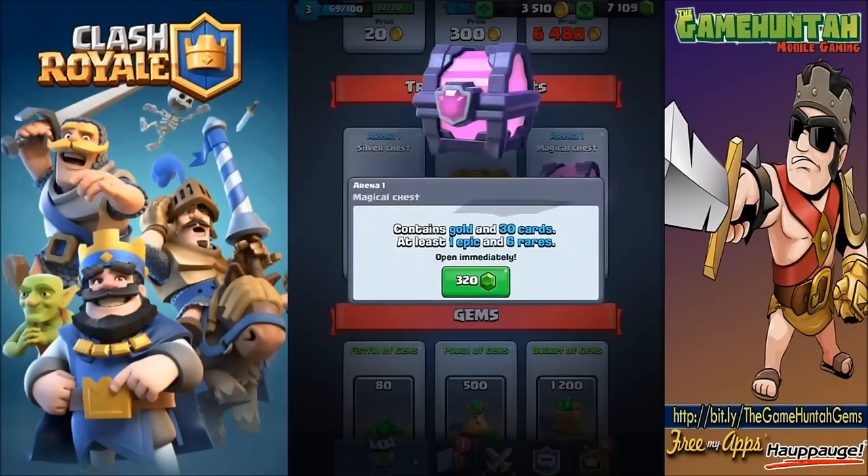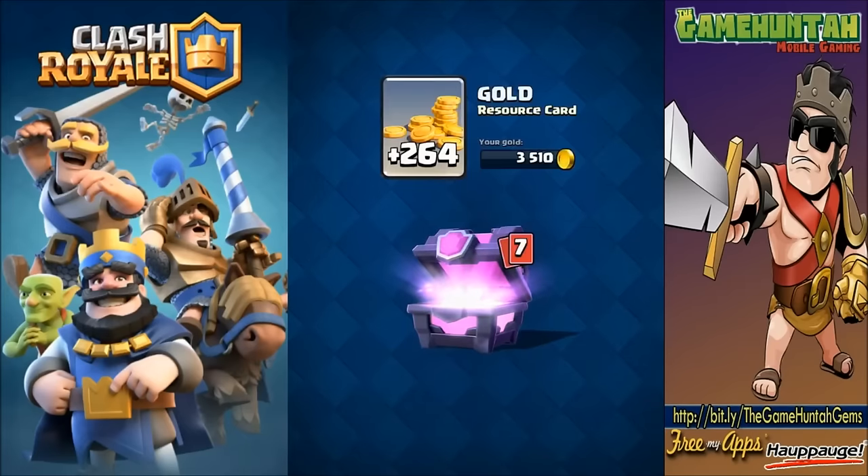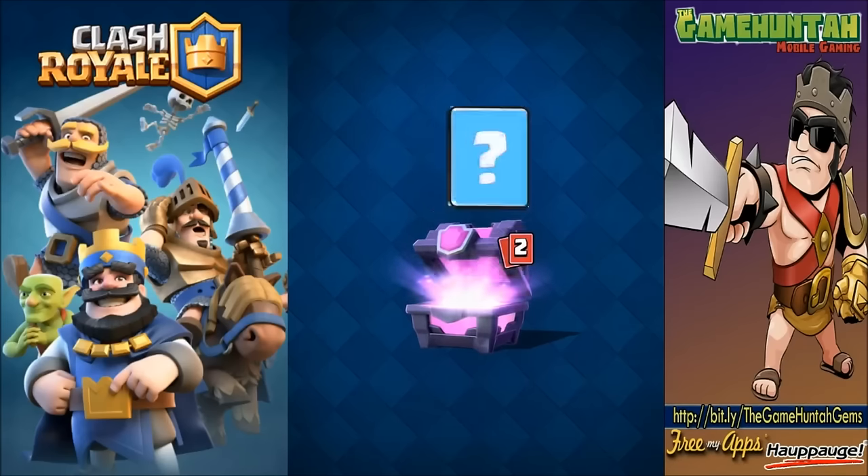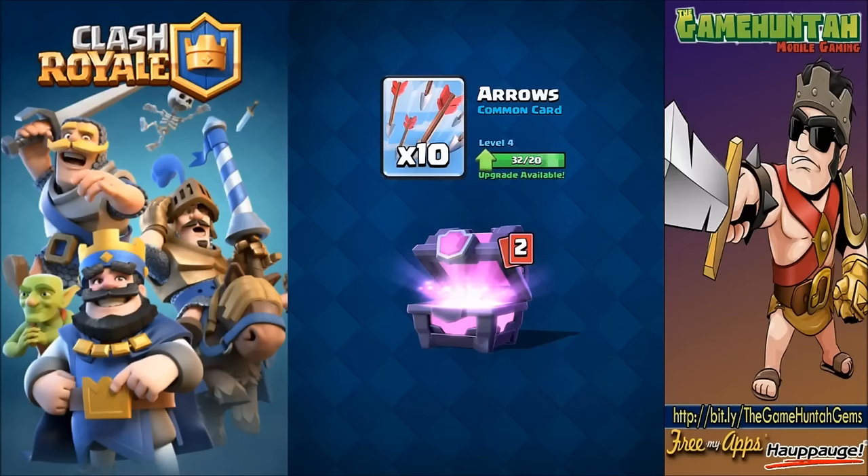Let's open two more arena one magical chests to see what else we can get. Just trying to get some new cards so we can come up with new decks for future episodes or live streams on Camcord. We got some archers - not too bad. Some bombers too - the bomber is a unit I haven't used that much, but I noticed it does a lot of damage against a group of goblins or skeletons from a witch. Put a bomber in there, goodbye!